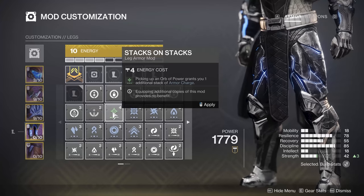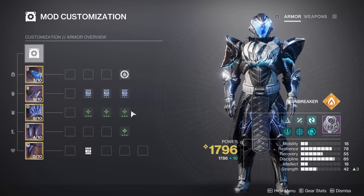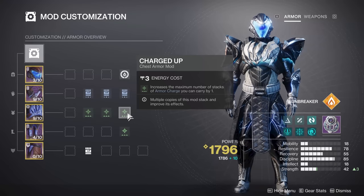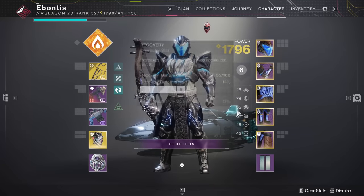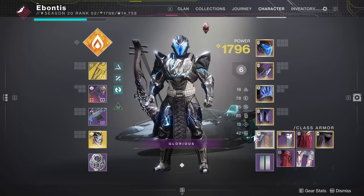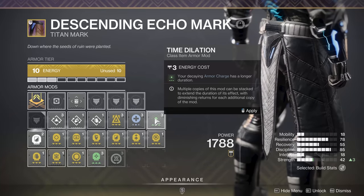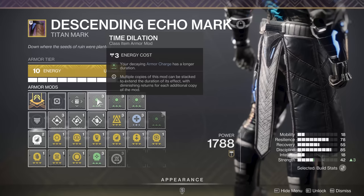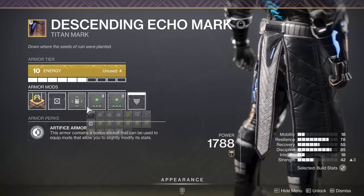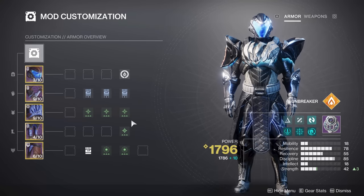You can push further with a mod that says 'picking up an orb of power grants you an additional stack of armor charge,' meaning each orb counts for two stacks. Find 3 orbs and you're sitting at 6 armor charges. Combine that with Time Dilation on your class item — which extends the decay duration per charge from 10 to 15, 18, or 20 seconds depending on how many copies you equip. With all that together and just 3 orbs, you have 6 armor charges, each lasting 18 seconds.